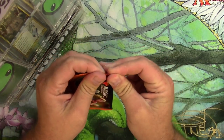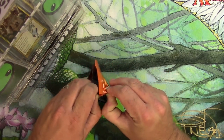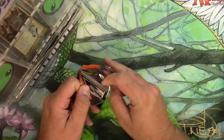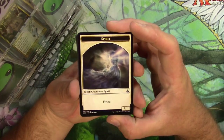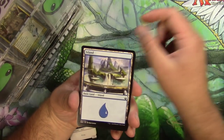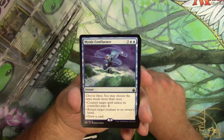I think this one has a side zipper thing, which always confounds me, so I still end up opening it the standard traditional way. But we're in nonetheless. Pack of Battlebond — we got a spirit token, a nice island, and a nice Mystic Confluence.